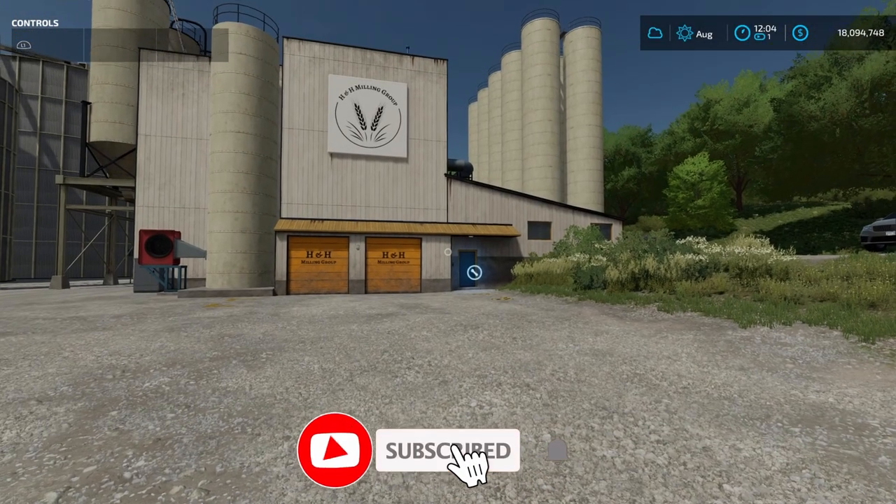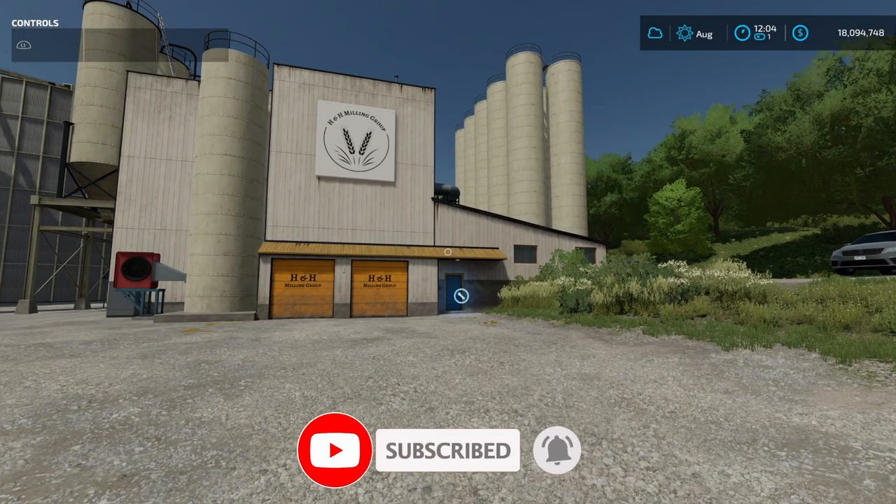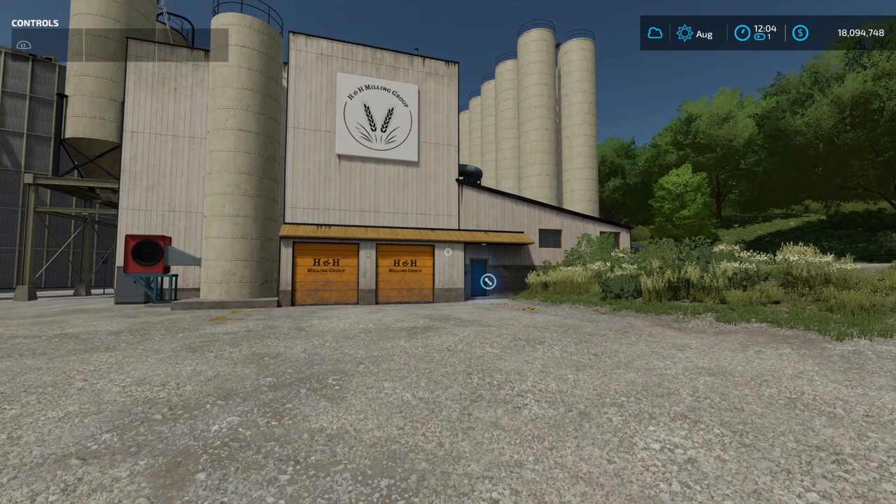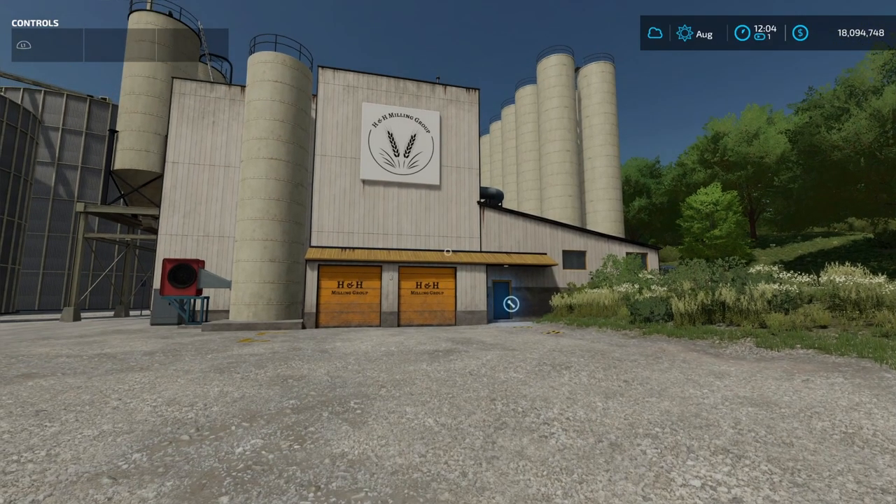How's it going everybody, Driver53 here. Today I've got a production hack for you — we're playing Farming Simulator 22. I know it's going to take a little bit whenever you first get into the game to figure out a way to make some money. You can do the money cheat that a lot of people already know about, and we've got another video showing that off, but today I want to show you how to make some money without necessarily having to do that money cheat, using production chains.